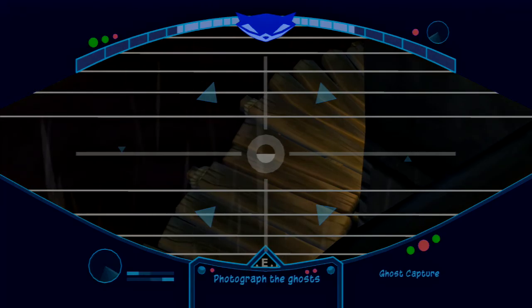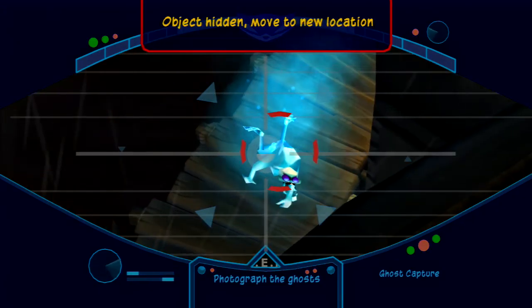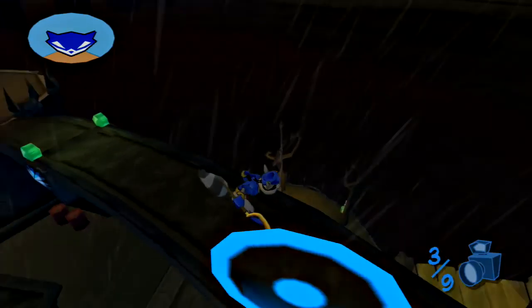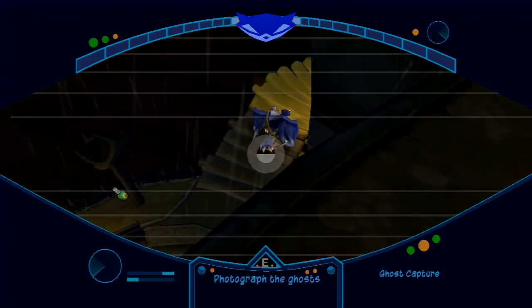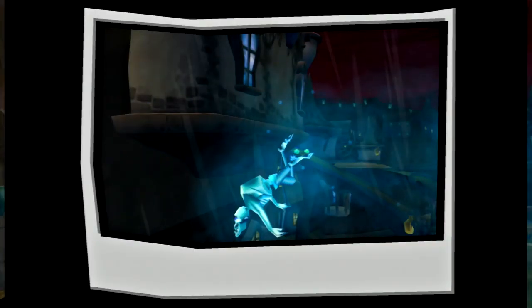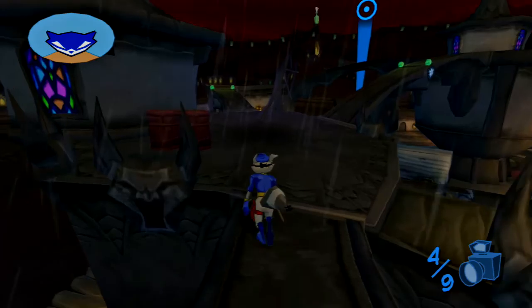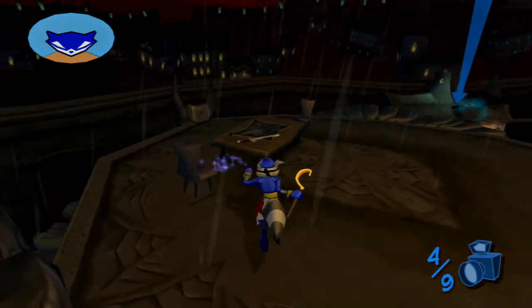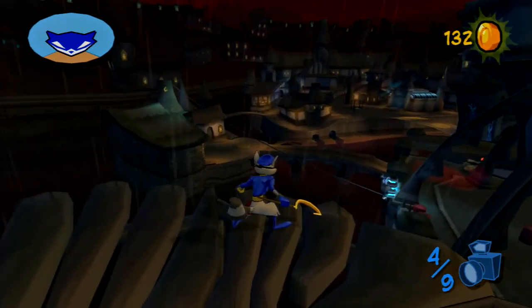I might have to slow that down, but I swear it was green when I took the picture. These ghosts move in a certain pattern, so I'll just wait for them. It's funny because sometimes the ghost is fully in view and it doesn't count, and other times only like the back half of the ghost is in the camera and it counts. I don't know what this game's hit detection is when it comes to pictures - it must be some weird programming.